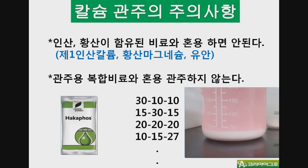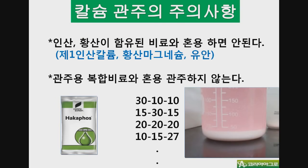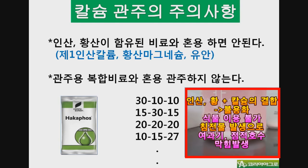calcium을 관주하실 때 주의사항입니다. 우선 calcium은 단독으로 관주하시는 게 가장 효과가 좋습니다. 다른 비료와 혼합하시는 경우에는 상당히 주의를 하셔야 합니다. 보통은 인산과 황이 함유된 비료와는 혼용을 하시면 안됩니다. 대부분의 복합관주용 비료를 사용하시는 경우에도 인산과 황이 많이 함유되어 있기 때문에 calcium과 혼용하여 관주하지 않는 것이 좋습니다. 만약 인산·황이 들어있는 관주용 비료와 calcium을 혼용하는 경우에는 침전물이 많이 형성되는데, 이는 인산과 황 그리고 calcium이 결합하여 불용화된 침전물입니다.